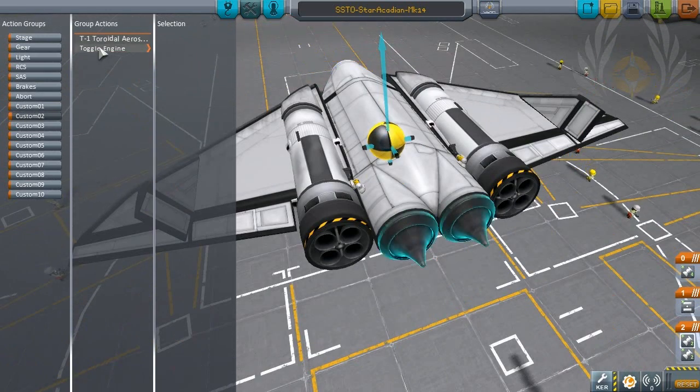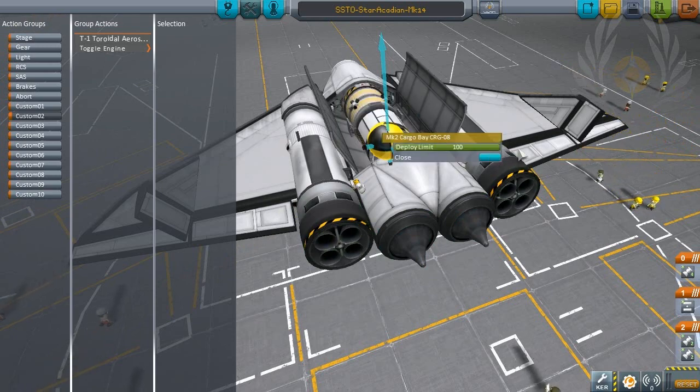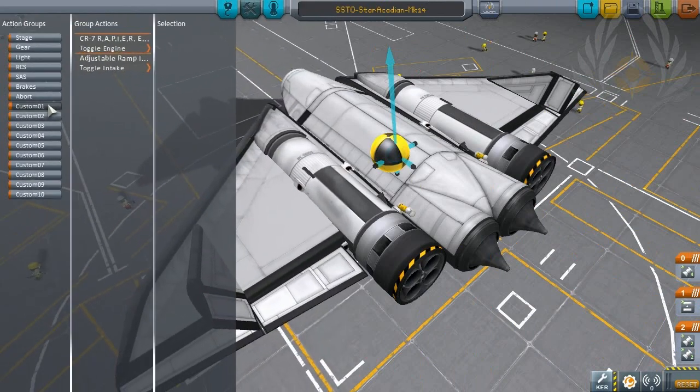Number 2 is the toggle for the aerospike rockets. Aerospike rockets have much better ISP — or fuel efficiency — compared to the rapier's rocket mode, which is one reason I can have such a small craft with a very large payload. Normally you want one action group to shut down engines and close air intakes, another to activate rockets, and then others to activate toggle doors.